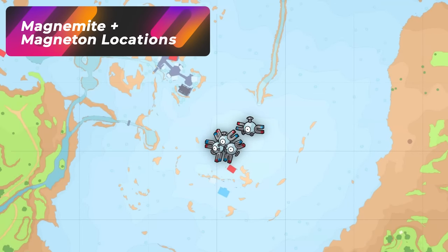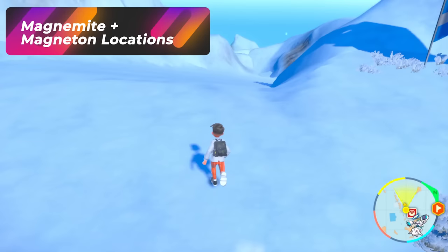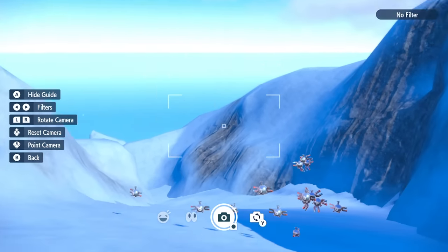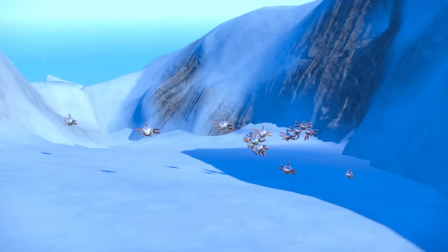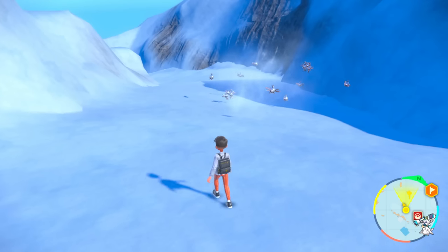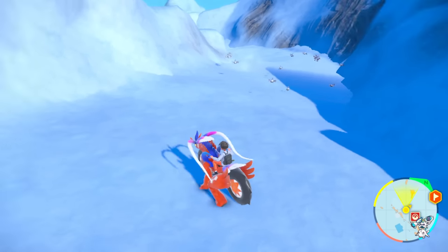From the Glaciado Gym, if you go to this Pokestop, there are going to be family spawns of Magnemite and Magneton all over this mountain — they are everywhere. You don't have to just follow what I'm saying; you can choose to explore wherever you want. You're going to be looking for a more yellow bronze-looking one — that's the difference between the shiny and the non-shiny. Sometimes if you go too fast they might be hard to miss, so just stop real quick and pay attention.